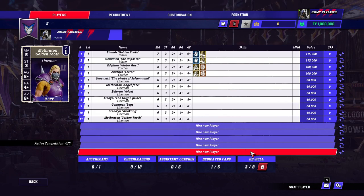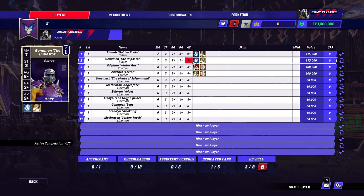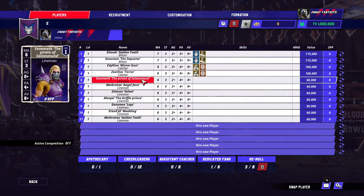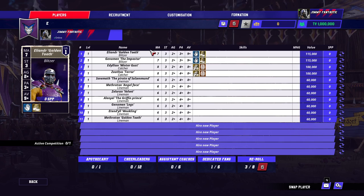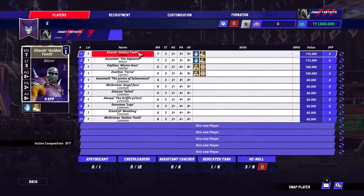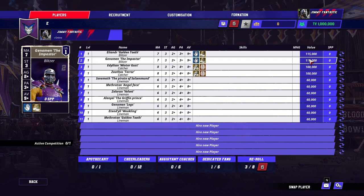Here it is. We've got three re-rolls, no additional dedicated fans, two Blitzers, two Catchers, and seven linemen. It's a pretty basic team build, unchanged from Blood Bowl 2 — apart from you lose a Thrower, because they've increased the cost of Blitzers.